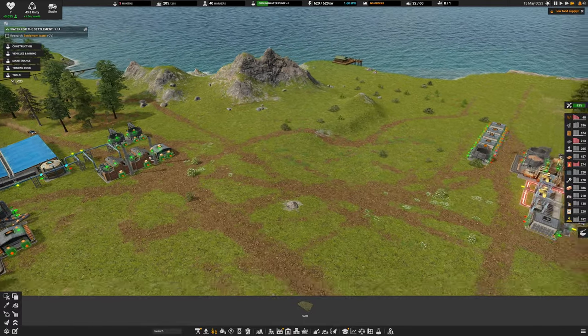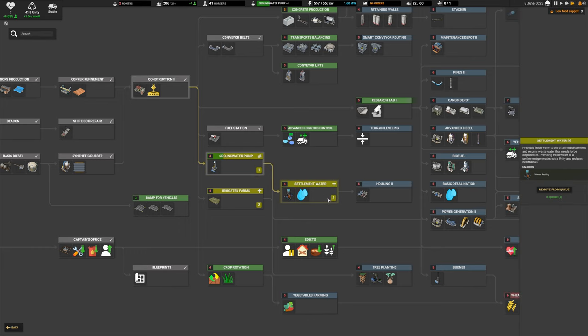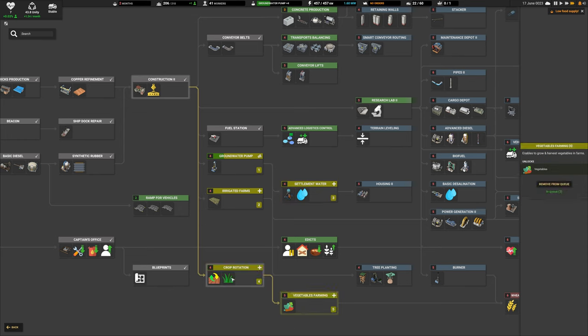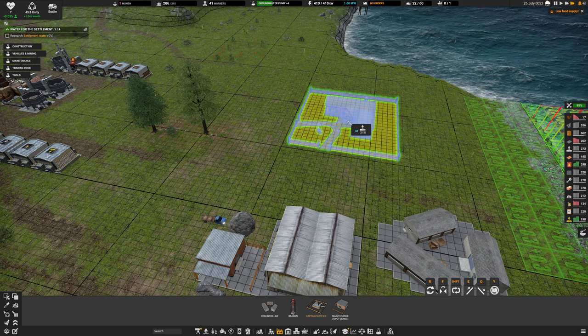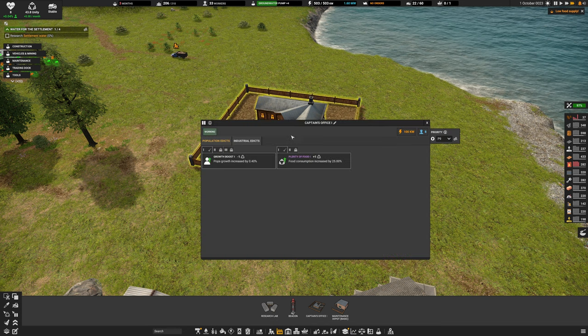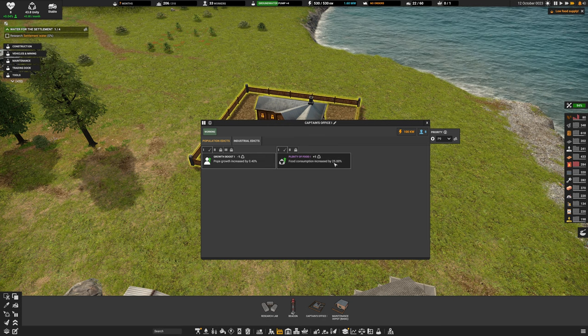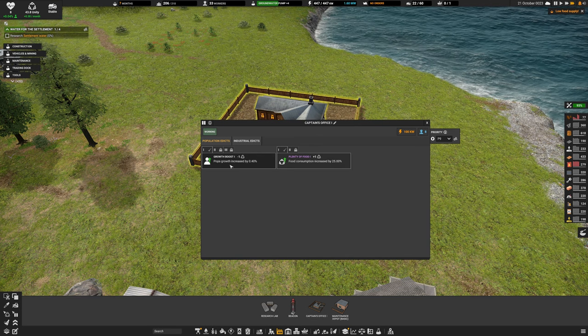The farms are currently waiting for water or rain, which is a pain. The irrigated ones will need a water supply set up. We've now unlocked the captain's office building. Placing it down: it enables edicts that can significantly affect population and industry. Some edicts provide benefits but cost monthly unity, others generate unity but require you to provide something in return. Edicts can be toggled anytime.